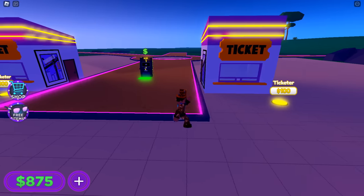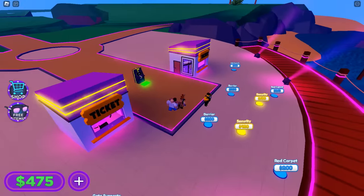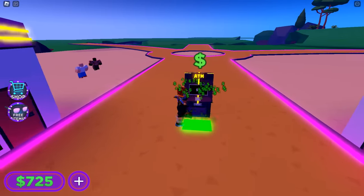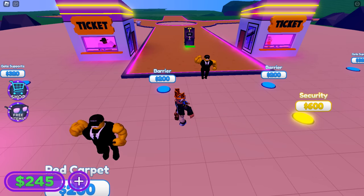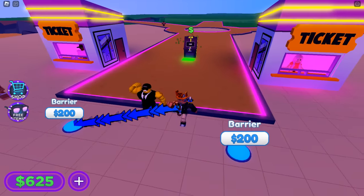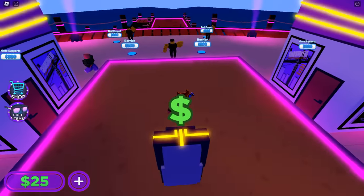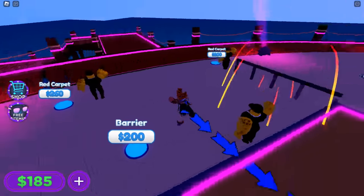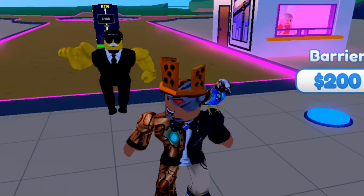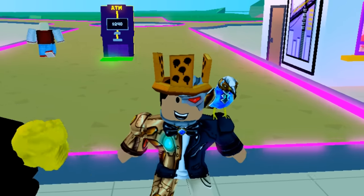Spend the money at the bottom left to upgrade your tycoon and earn more money as more things produce it. Get a ticket office, a ticketer, and security to increase tickets per second. Get the yellow buttons first if available, and collect from the ATM. The more yellow buttons you get, the more money per second. You'll also need the blue buttons to progress the tycoon further. This will take around an hour to an hour and a half with no Robux.